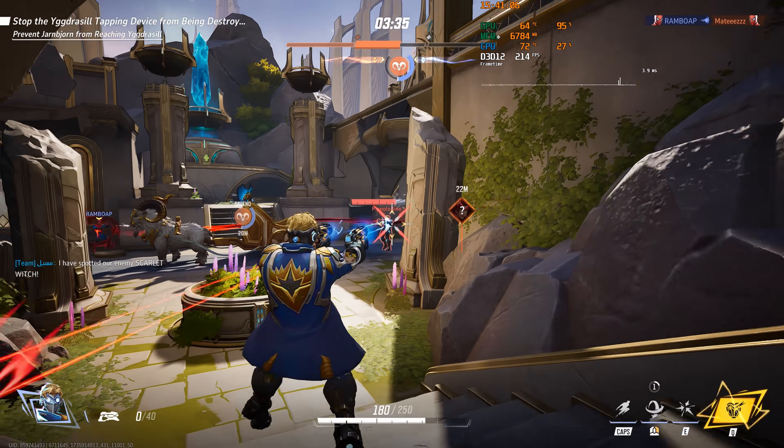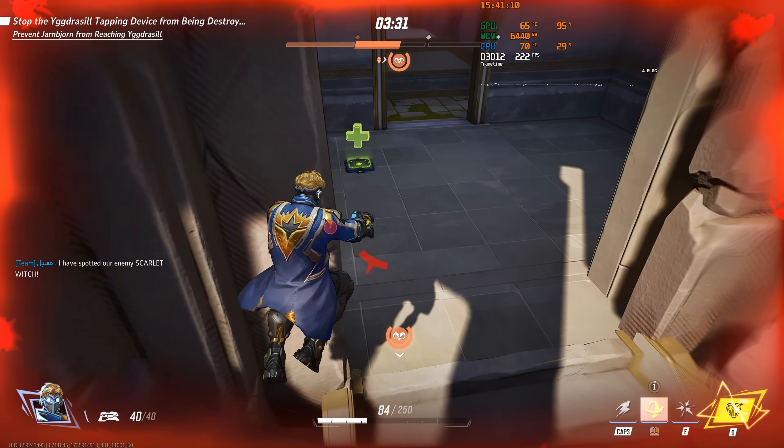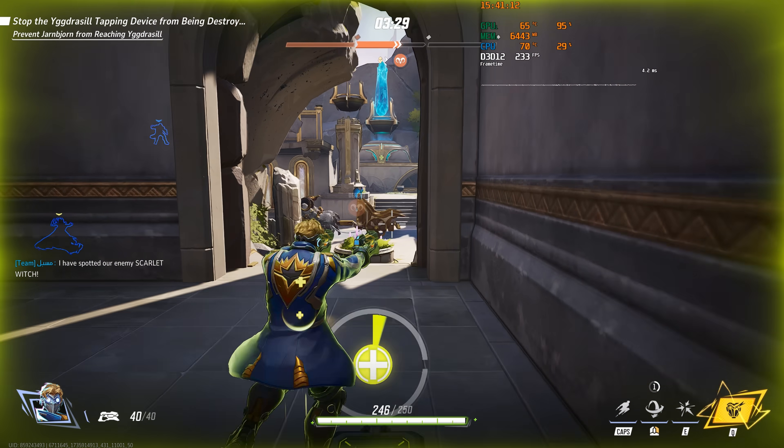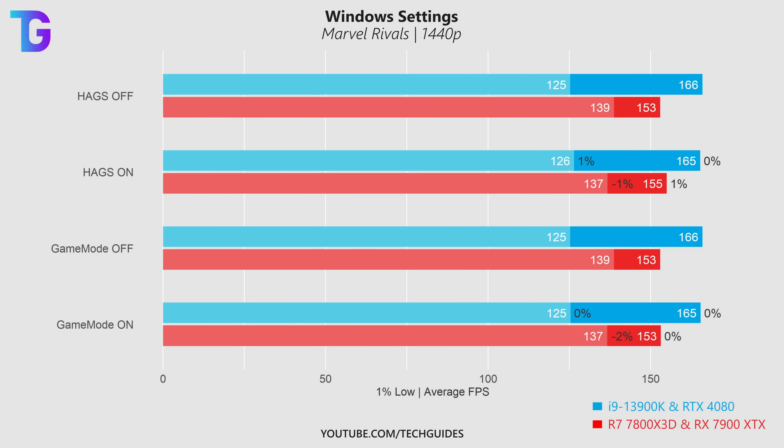If you don't know how, check out the video linked in the card where I show you how to enable resizable BAR on both platforms. Moving on to some Windows settings that can generally improve gaming performance — based on my two systems, I wasn't able to find a significant boost when enabling either hardware accelerated GPU scheduling or Game Mode.